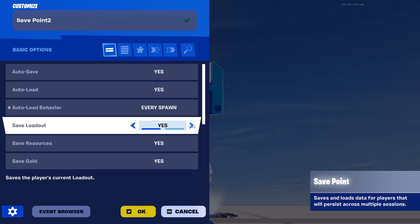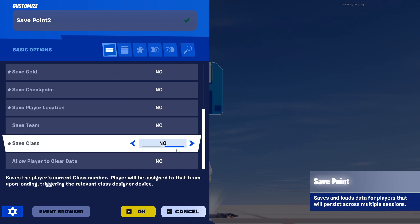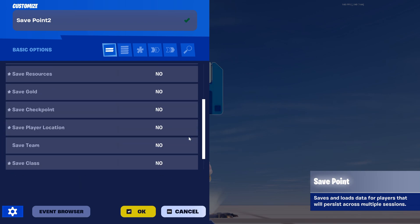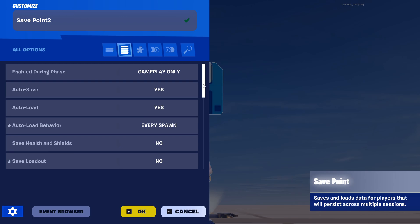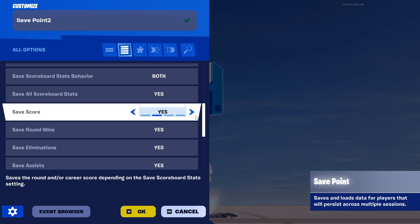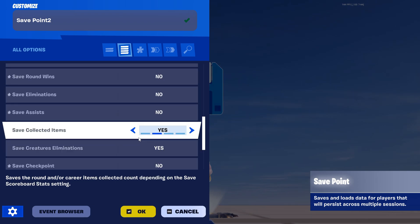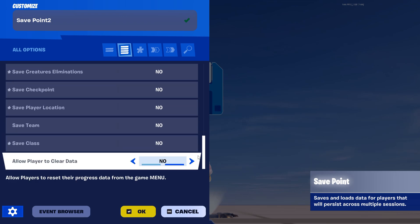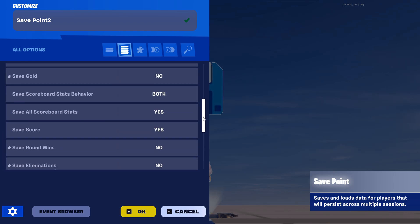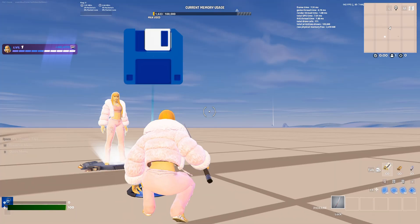Now what you're going to have to do is put no for every single one. Make sure everything is no. Then scroll down, and once you put no for every single one you're going to have to scroll back up, go on the second one, scroll down until you find save score — you're going to put yes for save score. Every other one should be no except save score. That's all you want to do for the save point device.